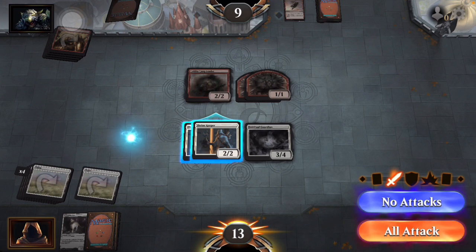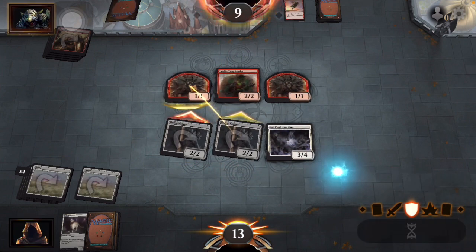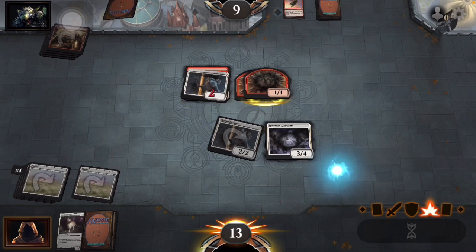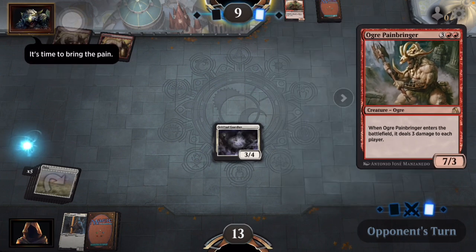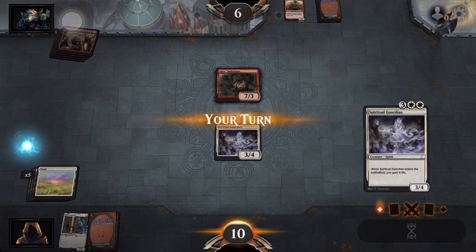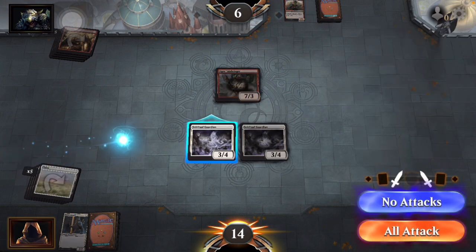We're going to attack — I want to see that card. All right, just our creature. Another Spiritual Guardian — we're going to gain four life back.